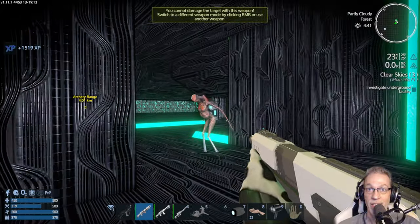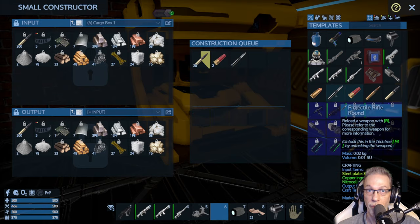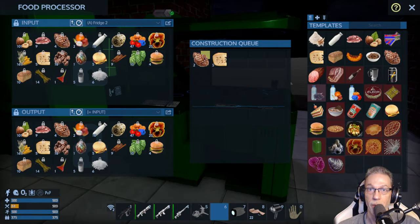Hello and welcome back to Empyrean Galactic Survival. We're going to continue with the Clear Skies Part 2 today — the Akua story missions. We prepared some ammo for the scout and also for ourselves, and also a little bit of food. So we're ready to go.